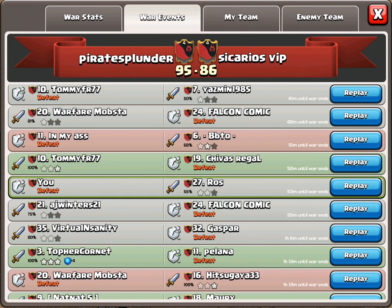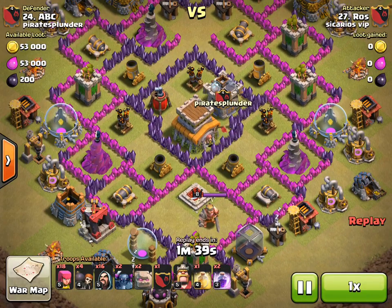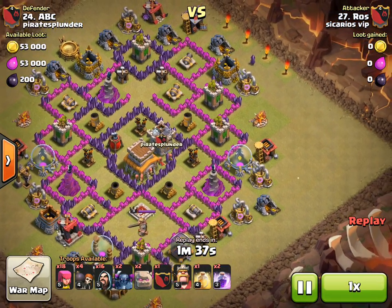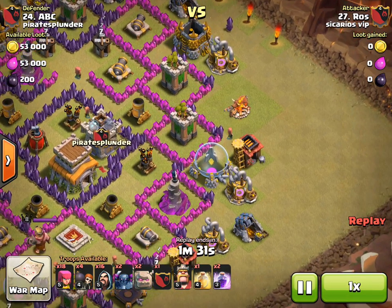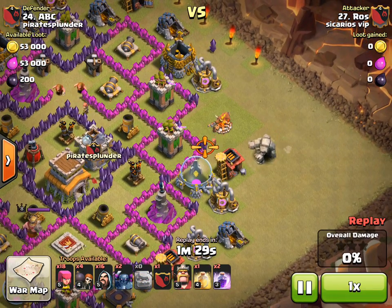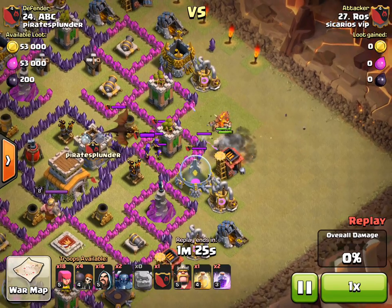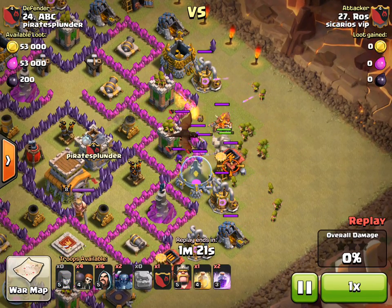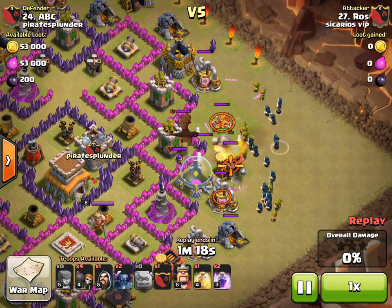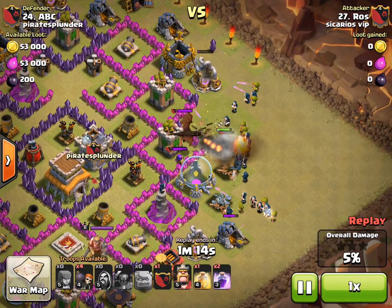Hey guys, this is the second defense in this week's Clan War. This second attack is also a GoWipe attack. It'll be coming in from the right side. As you can see, it's starting with some golems to draw out my Clan Castle troops, some archers and wizards to back up the golems, and some pekkas.